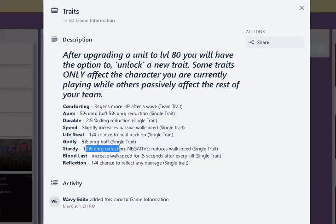Sturdy: reduced 10% damage and reduced walk speed. That's not good — I mean, what are you trying to do, tank an entire wave or something? You probably don't want to do that. Bloodless seems like the most useless though: increased walk speed for 0.5 seconds after every kill. That's the most useless one, actually.